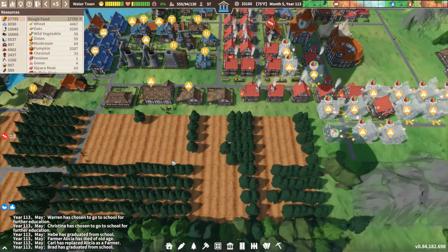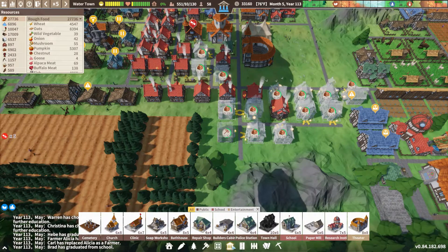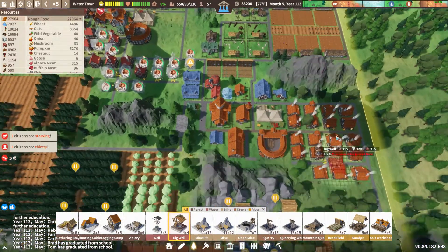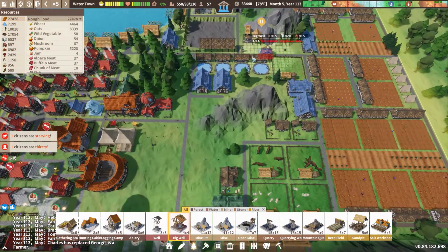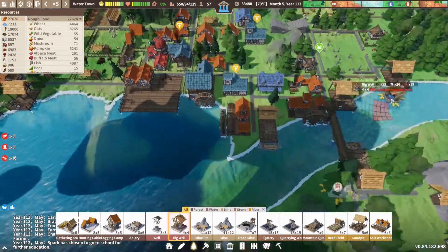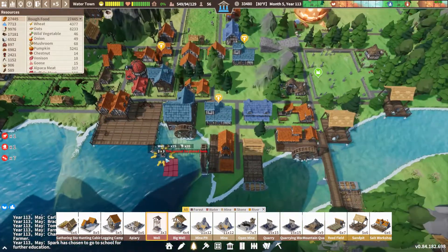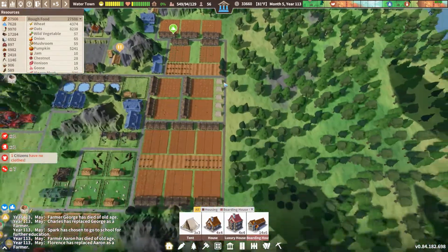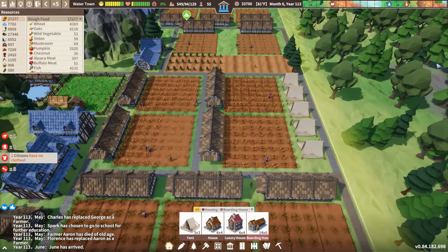It looks like we're running short on water — that's concerning. Somebody mentioned we could put in a couple more wells so citizens don't have to go all the way back to their homes. We'll put one over here, and another one over there. We'll dot them around. And over here we did put in a couple of tents to fill this gap — another great idea from the comments to use that space instead of it being a void.